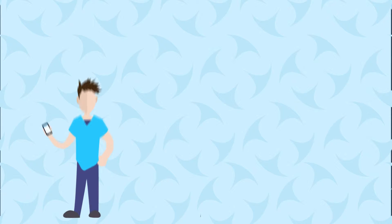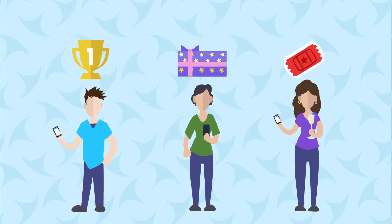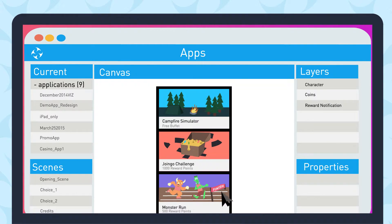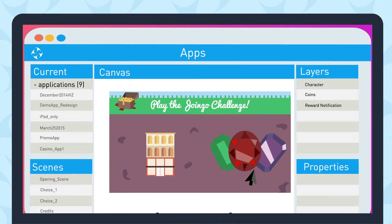Are you worried that players won't use your app? With Joingo challenges, you can reward players for completing in-app goals, encourage app use, property visits, even spending at your casino. Joingo's intuitive mobile platform makes it easy to create fun gaming challenges and exciting rewards based on your unique marketing objectives.